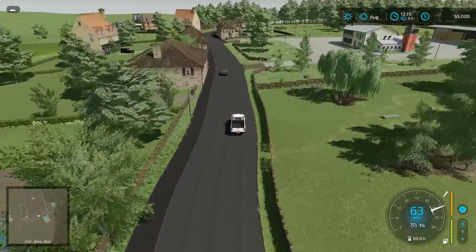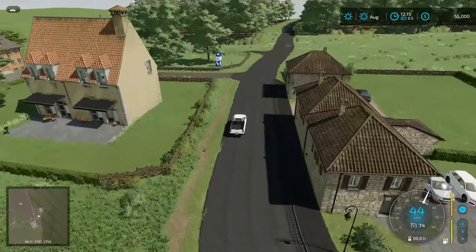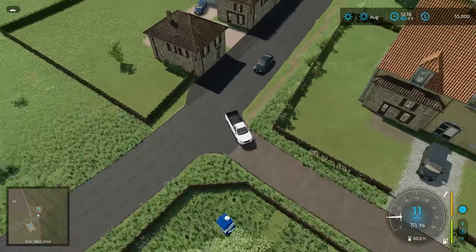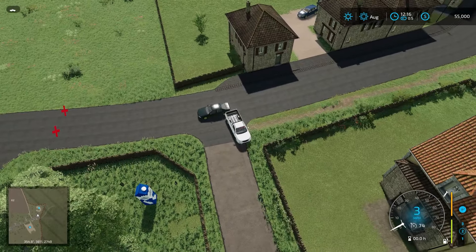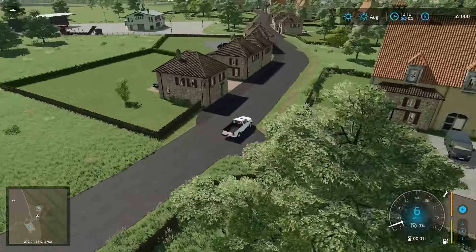I didn't get to see Jeremy Clarkson over there, but it was still all good. Over here we've got ourselves the dairy just off to the left, and then behind us is the carpentry point. We'll pull in here. Again, this is a 4X map so it's going to be quite large — not crazy because not all the area is taken up, but still a fairly large map.